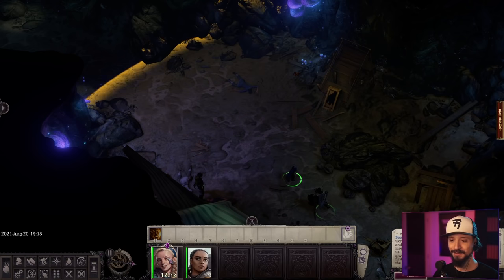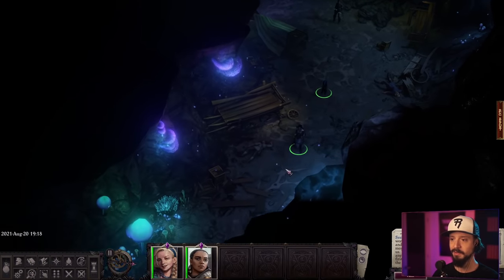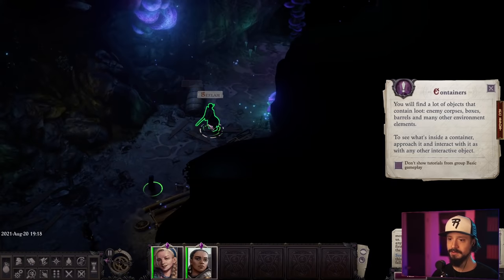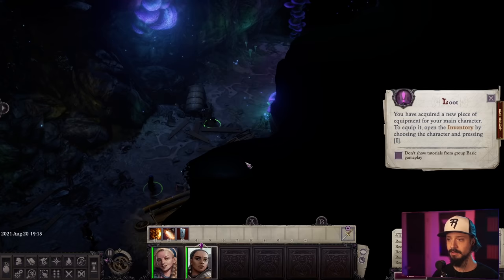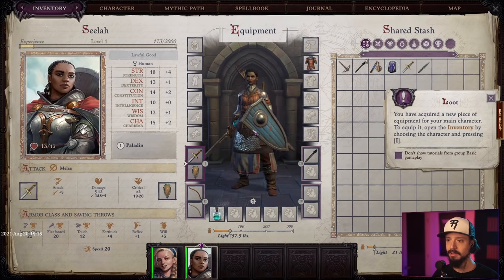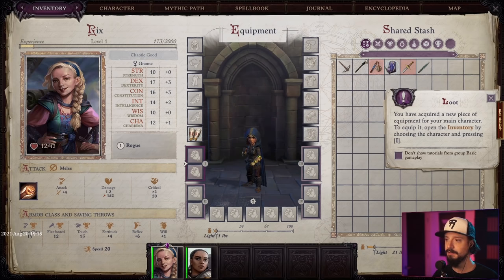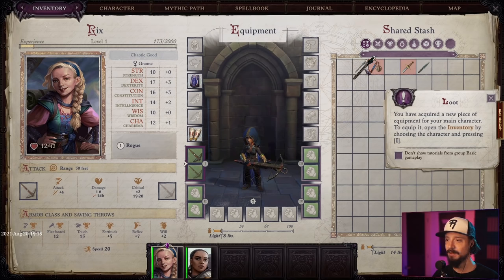I just realized I picked a male voice for Riggs. We want Seela at the front because she can tank things. Let's rotate around — I see some loot. I am concerned about it being a mimic. Oh my goodness, that's amazing. Grab all that, then open inventory and equip some of that loot. Seela has banded mail; let's give the cloak of resistance to our main character.